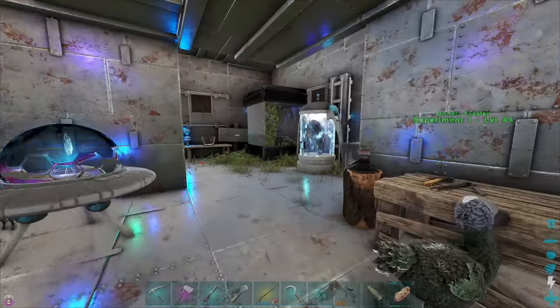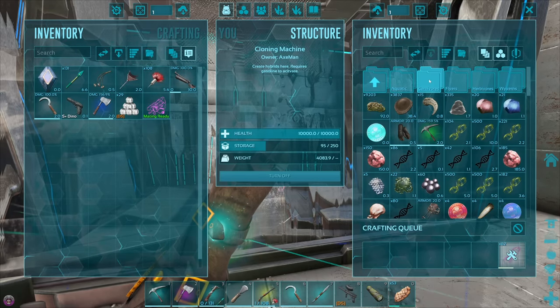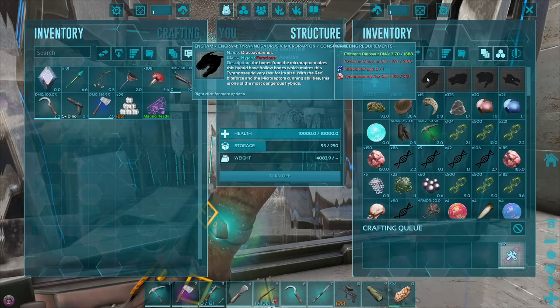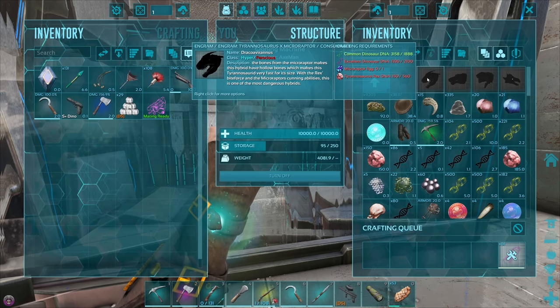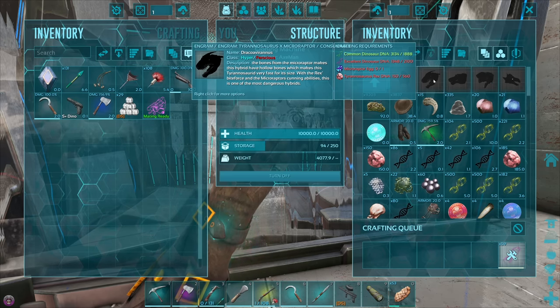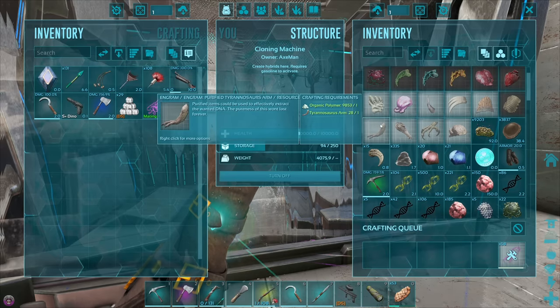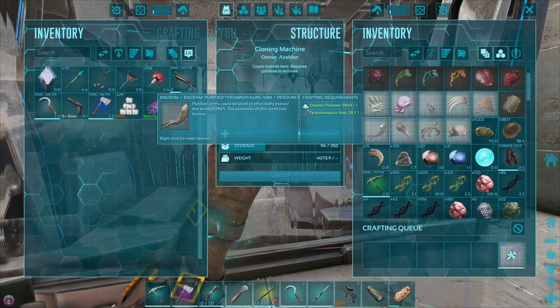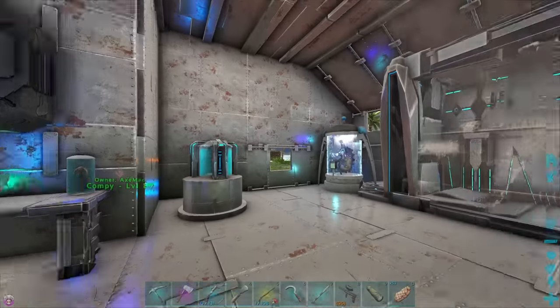Once we've got that hybrid, we're going to go and hunt some Rexes because we need some more Rex arms. The next hybrid I want to work on is the T-Rex Microraptor, which sounds terrifying — I want to get some boss killers, and with Rex DNA in it, that's going to be amazing. We need 560 T-Rex DNA, and we currently have 28 arms, so we'll spend a bit of today hunting Rexes.